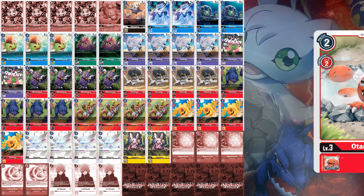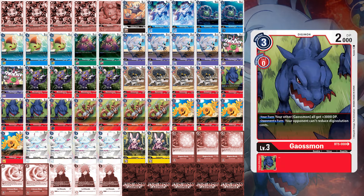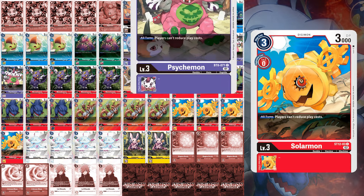When it comes to tackling the meta contenders, this is where floodgates play a key role. Red has a slew of floodgates. Gaussmon plays the crucial role of preventing your opponent from reducing costs when digivolving, hitting in particular the training option cards. Additional copies of this type of effect come in the form of Sayakomon and Cutemon. Solarmon prevents play cost reduction, rendering Digicross, Anubismon, and DeathXmon from getting played for cheaper costs. Other copies are in the form of Psychmon and Chikurimon.